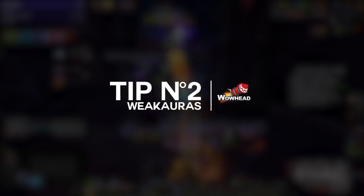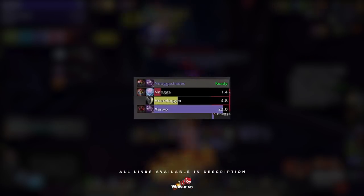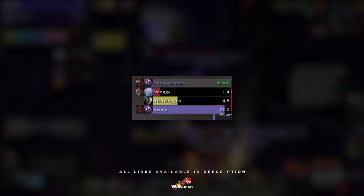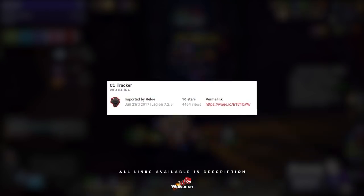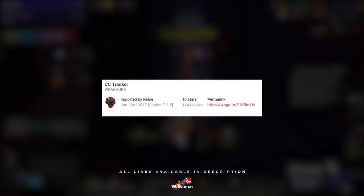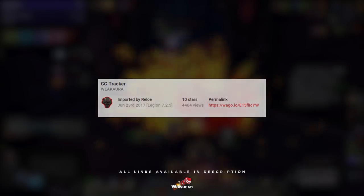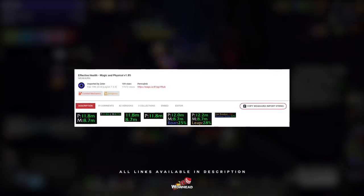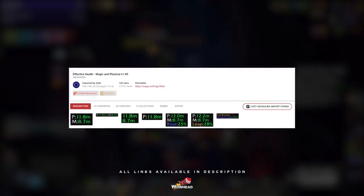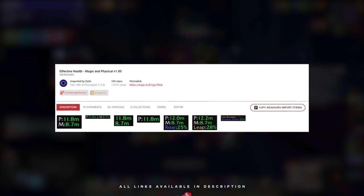There are three Weak Auras that will make your lives a lot easier in Mythic+. First, an Interrupt Tracker with the Sephuz cooldown included — really good for coordinating your interrupt rotation while taking Sephuz into account. Then a CC Tracker that tracks all kinds of CCs available to your group, to help manage your CC rotation and give a better overview of what you have available. Third, a Weak Aura that displays your effective health against physical and magic attacks, which helps on very high keys since you can see if you'd live the next one-shot ability or if you need to use cooldowns.